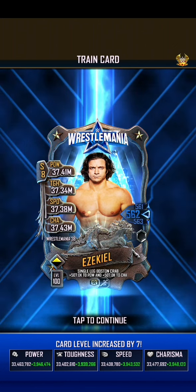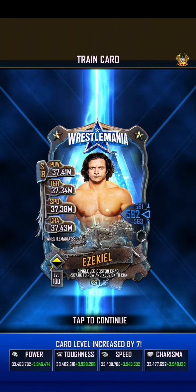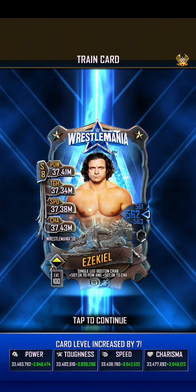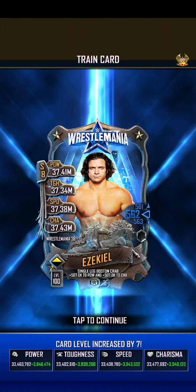The charisma is actually the strongest one — charisma is 37.43, power coming in second at 37.41. Speed is third at 37.38 and the weakest is toughness at 37.34.